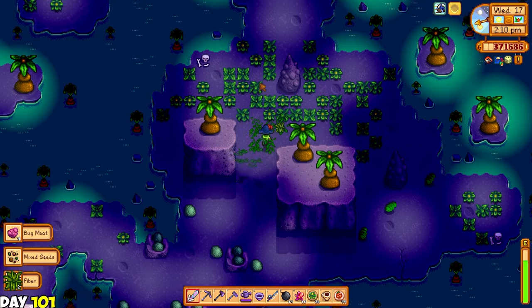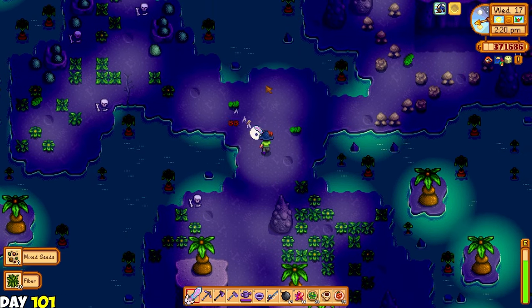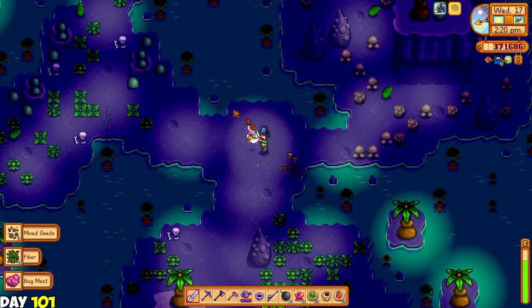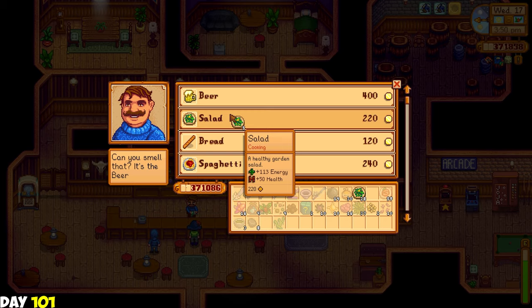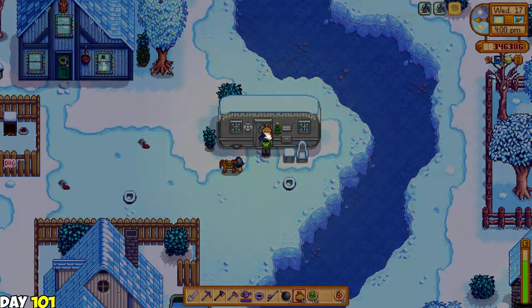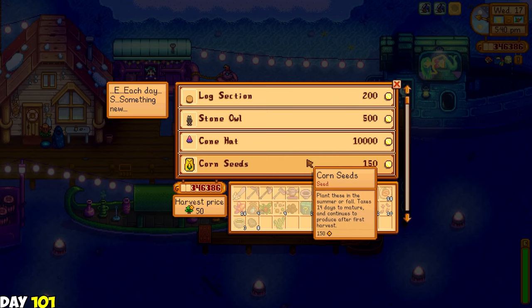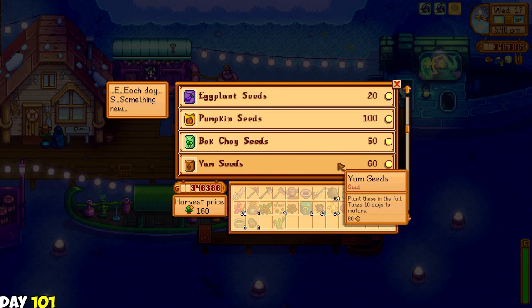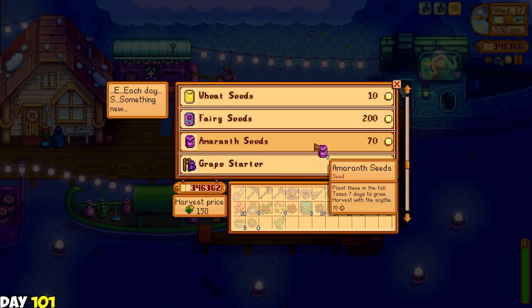I then saw a cutscene where Krobus and the dwarf are fighting each other, but the wizard came and stopped them. I went to the cave where there was a dark talisman - I need to get this for the wizard's quest of getting his magic ink. After clearing a bunch of bugs and some grass, I got the dark talisman. I checked the wiki and it seems salad is a good gift that no one really hates. Finally, I went to the black market and bought a bunch of seeds I couldn't grow last time, like the amaranth for Marnie.